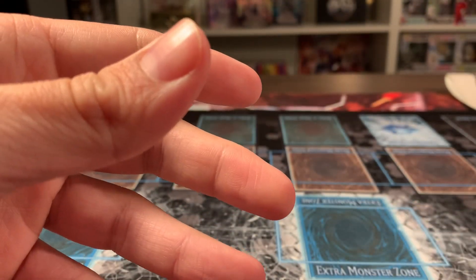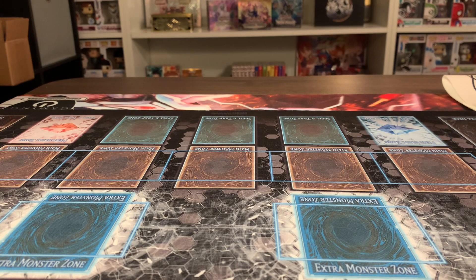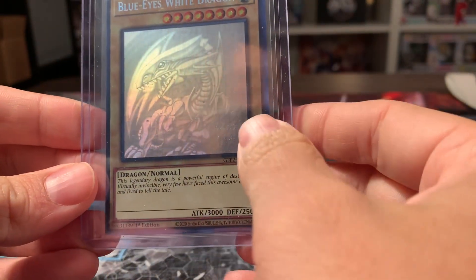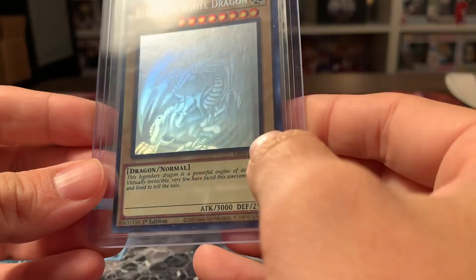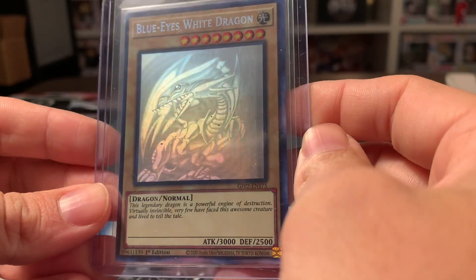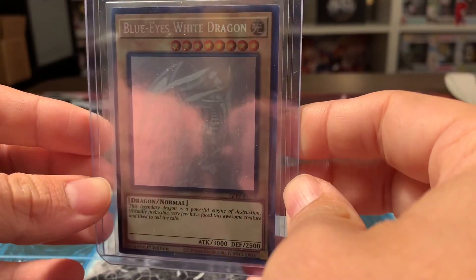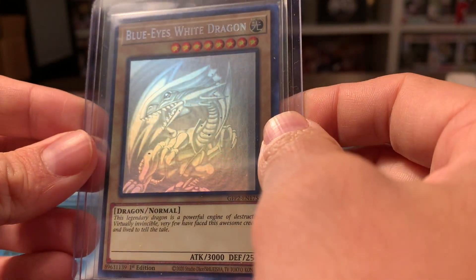So overall, like I said, not great pulls. That just shows you can get anything. I'm going to get the misprint real quick and go over it. Here is the Blue Eyes misprint — if you see the foil shift right there, there is a big foil shift and the artwork is all the way over here where it should be a little more centered. Super sick misprint — I didn't even know I had it. So yeah, super happy to get that. If I don't get the other Ghost Rares I'll probably just buy them. This is JJ's Cards — see you guys in the next video.